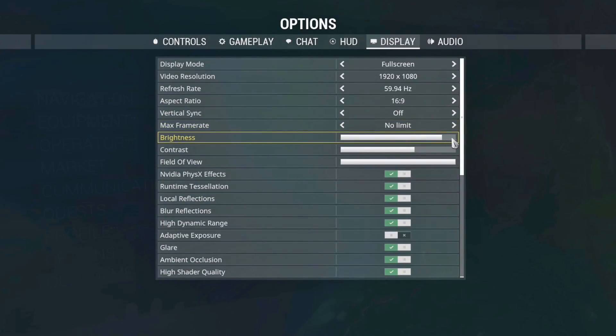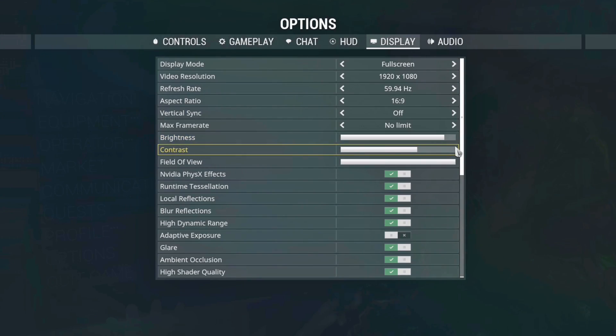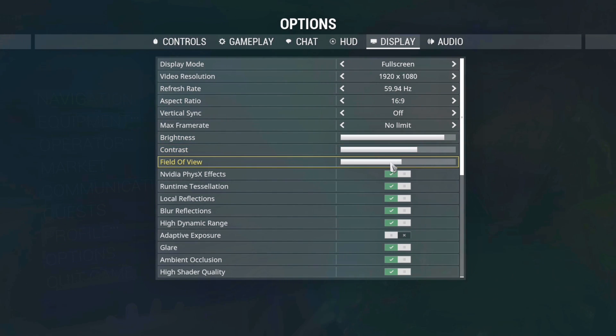Now this part is very important. Brightness is almost up to maximum — like 95%, let's say. Don't apply these settings right now, don't click apply or OK, because your eyes might bleed from the flashbang explosion. Put contrast around 60–70%, let's say, and the field of view up to the maximum.